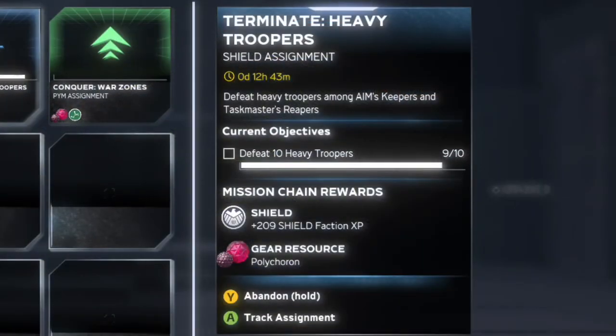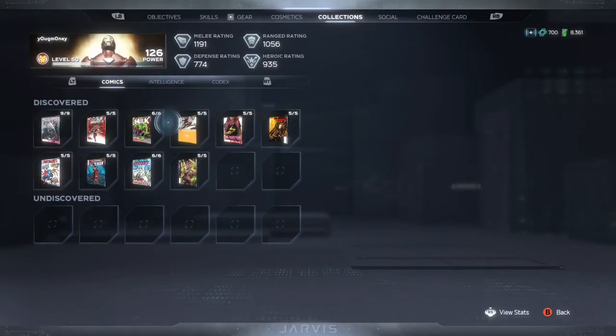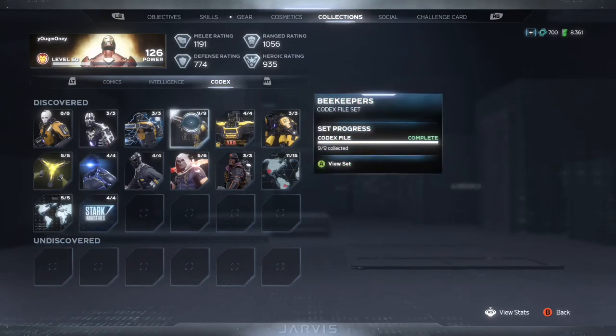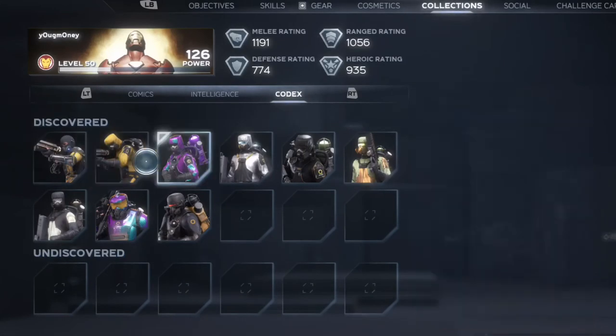One last example before the video ends is defeat ten heavy troopers. The information says to defeat heavy troopers among AIM's keepers and taskmaster's reapers. If you don't know who they are, go over to Collections, Codex, and Beekeepers. All of these guys should qualify as a heavy trooper.